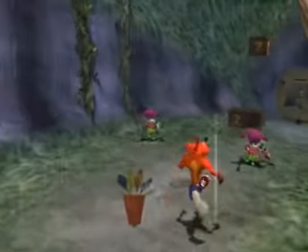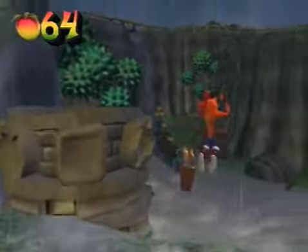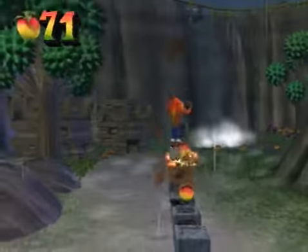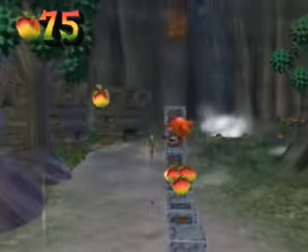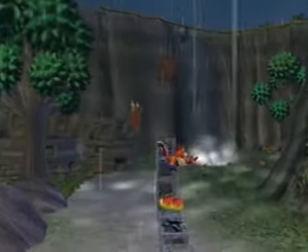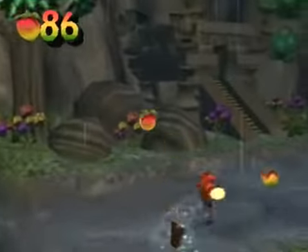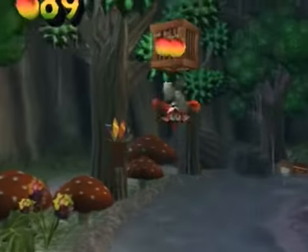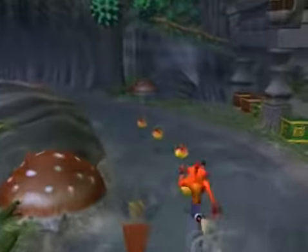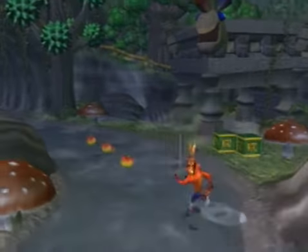Those enemies there are similar to the flaster-throwing enemies we saw in Compactor Reactor. They throw their spears and they travel in a much lower arc, so it's pretty much impossible to run under them. And this set of boxes is nasty. The idea is basically to bounce on each box on your way up to that Aku Aku box at the top, where you can body slam all the reinforced crates that make up the tower. But I screw it up, so I've decided to pretty much say we've lost the box gem for this.